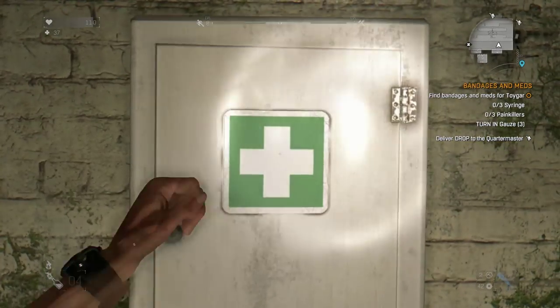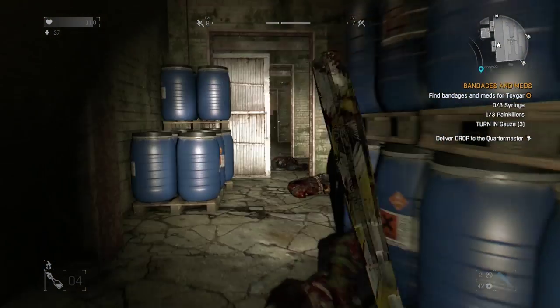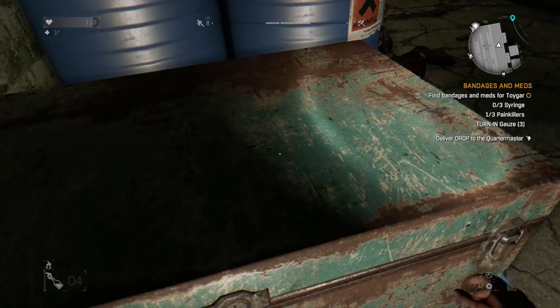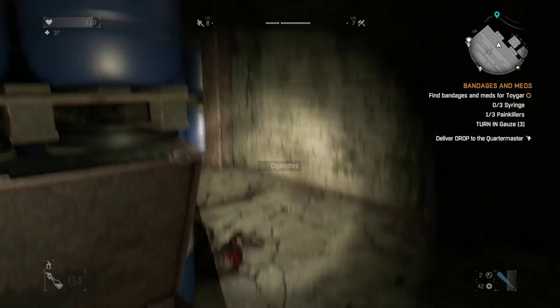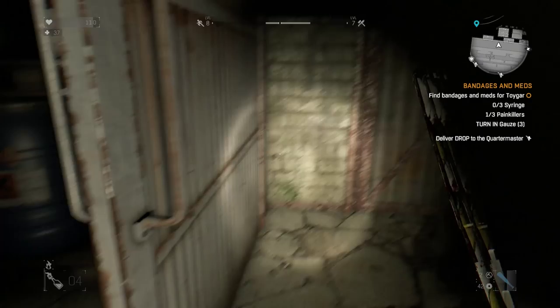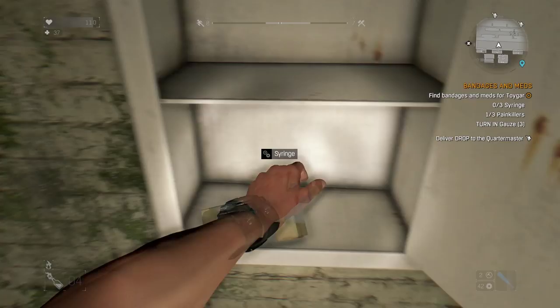Make sure you have the objective selected — the 'Bandages and Meds' quest should be highlighted, otherwise you'll never find syringes or painkillers. The gauze you'll find everywhere, but syringes and painkillers you have to have the objective highlighted, and then just start searching every one of these first aid kits.